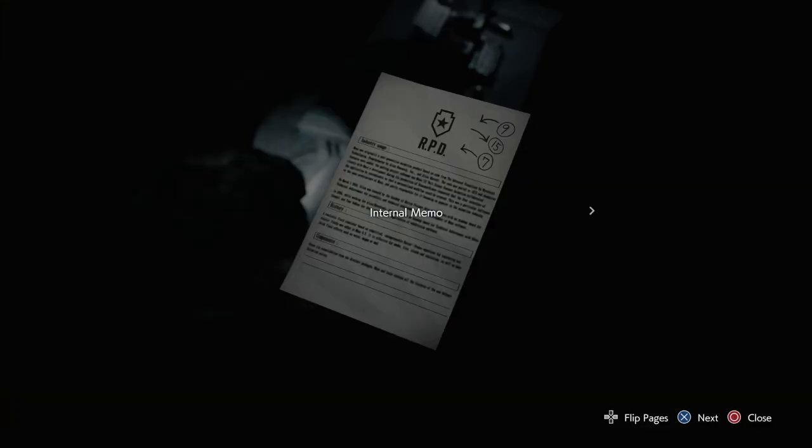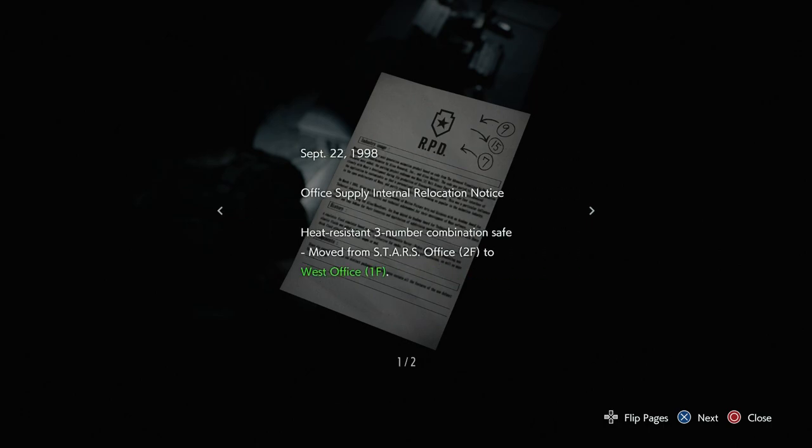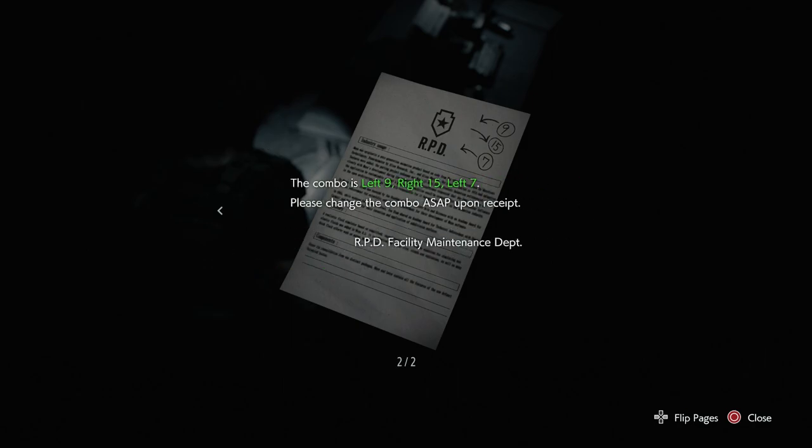The combination is 9 turning left, 15 turning right and 7 turning left. Take into consideration that this number may be different in your playthrough, so that's why I am showing you here the exact location of the document, and in case this is different, please leave in the comment section down below what was your number so you can help out the community as well.